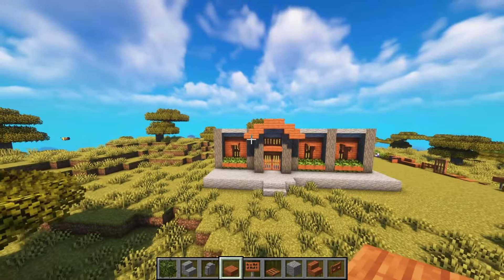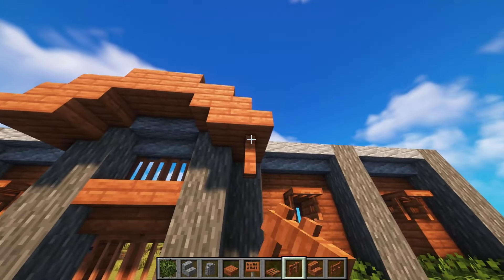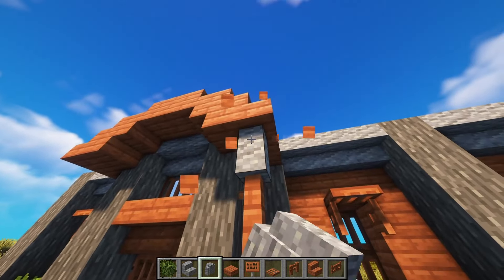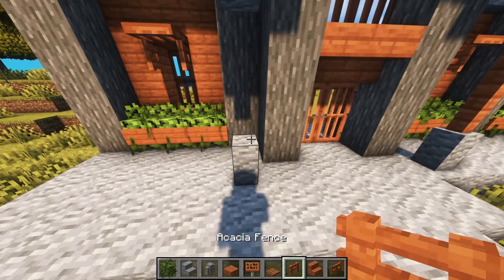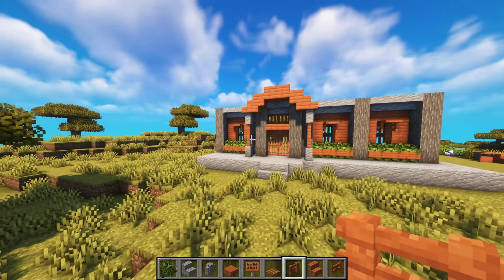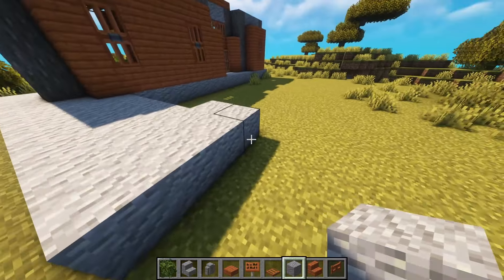So we come up by one slab with slabs here like this. We might take some fences, and we can take andesite here and there so that we have a stronger foundation. I think that works. Okay, now we gotta think about the side of the house.